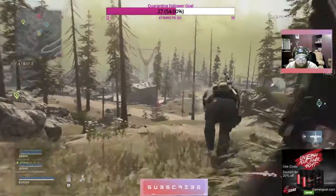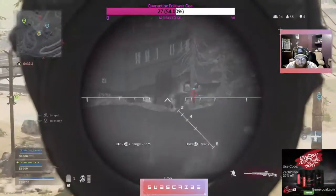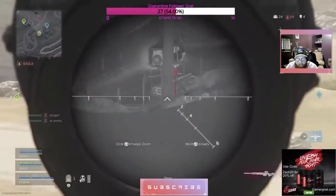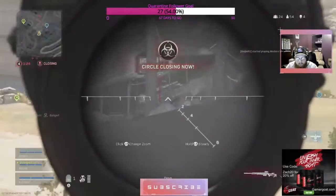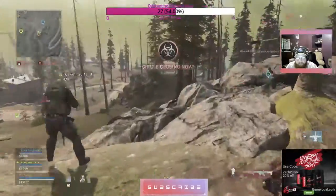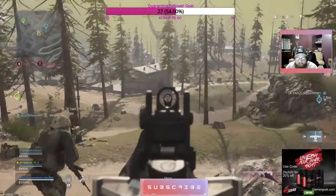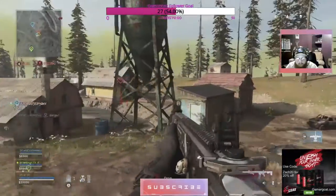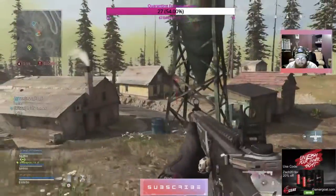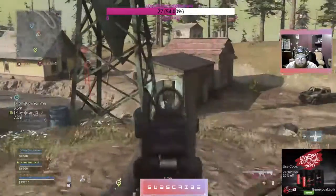When I say my squad usually engages in longer gunfights, this is kind of what I mean. We usually try and perk up on a hill as the circle closes and wait for any stragglers in the circle. Or in our case, if we follow the circle, we're the stragglers, so we wait for people in the circle to try and pick us off. We kind of hide as high ground as we can get and go from there.